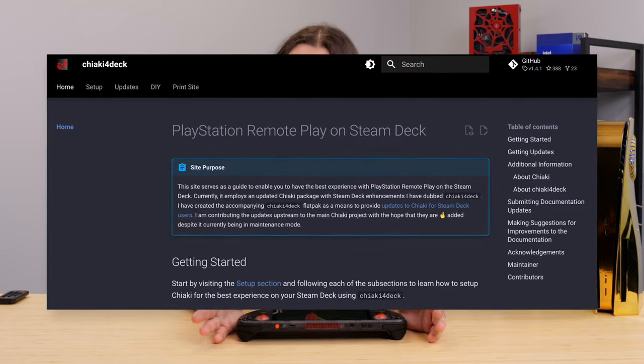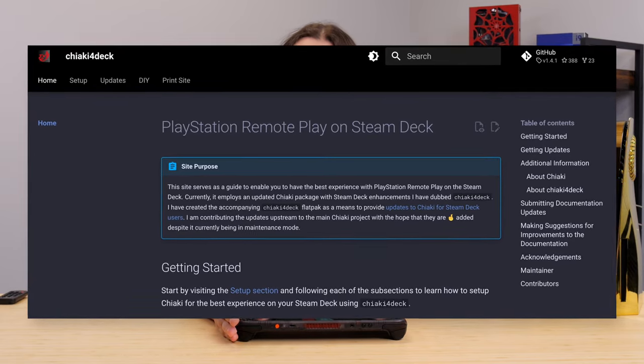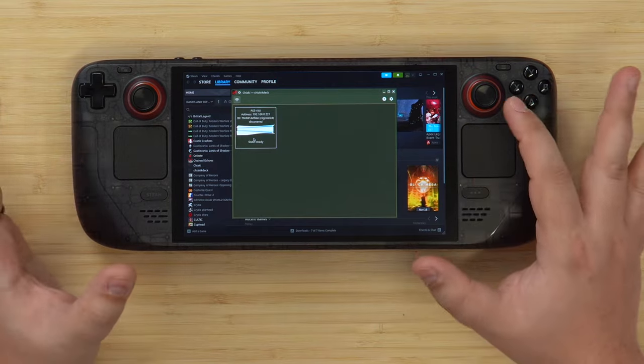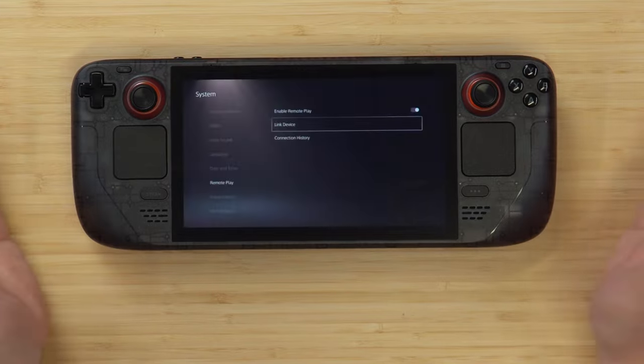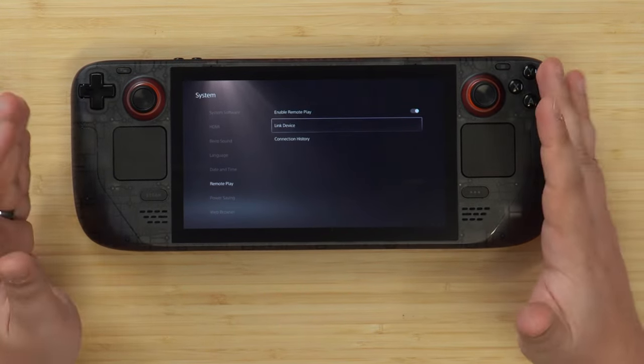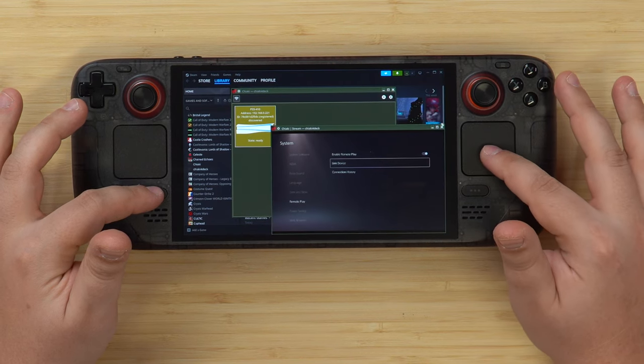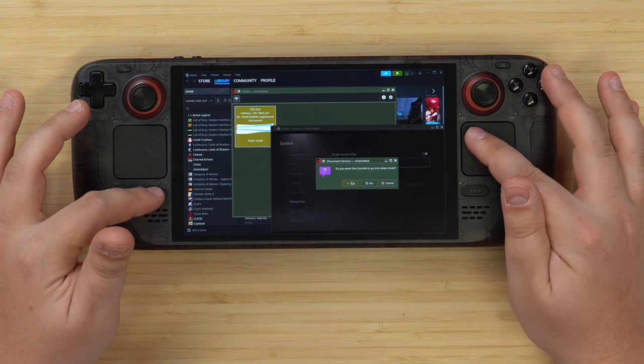If you have any trouble, I'll leave a link in the description to the Chiaki 4 Deck GitHub page, which has a very thorough tutorial covering many different problems. It also covers extra features like automation that lets you open the Chiaki 4 Deck app and have it immediately turn on your PS5 and connect — I'm not going over that here since I want to keep this as simple as possible. Once registered, click Close and you should see your PS5 ready to go. You can click on it to test the connection, though controls will be a bit wonky in desktop mode. When you're done, double-click the screen to exit fullscreen, click the X, and choose whether to put the console into sleep/rest mode.